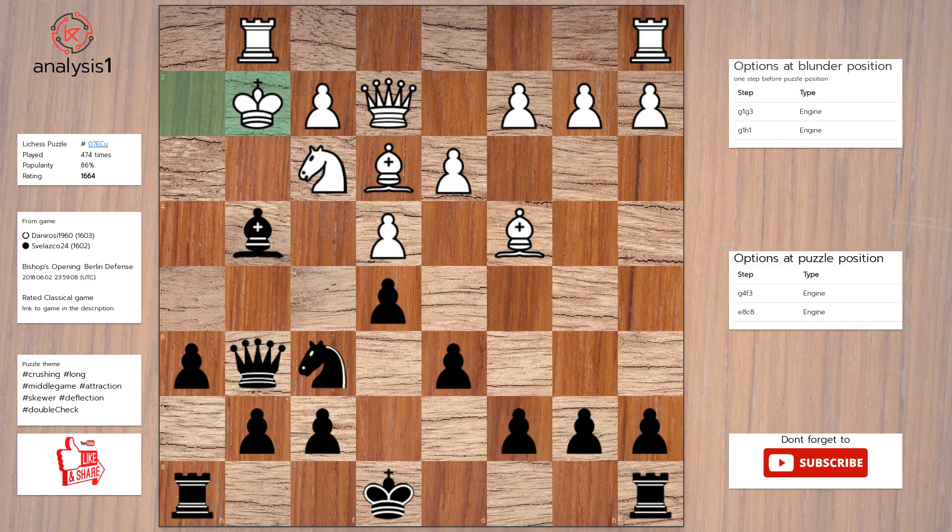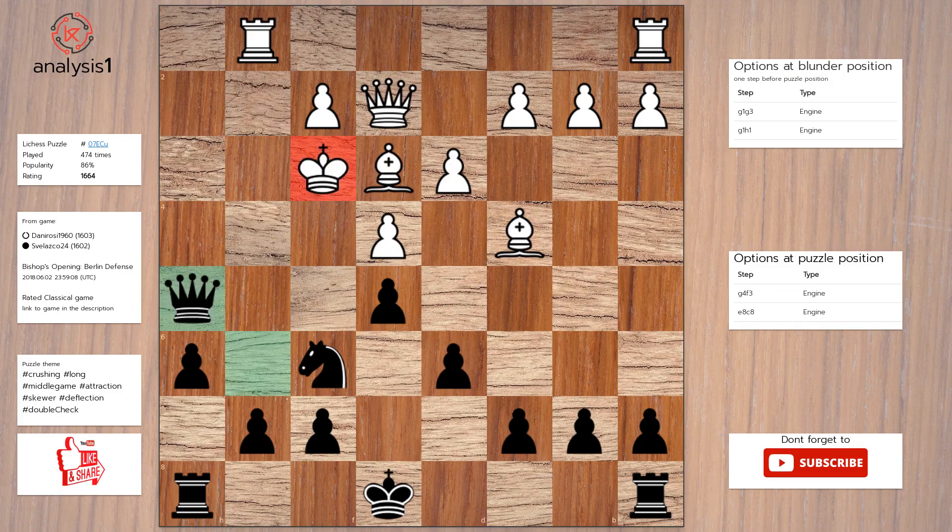The puzzle is solved using: bishop takes knight, check. King takes bishop. Queen to h5, check. King to g3. Queen takes queen.